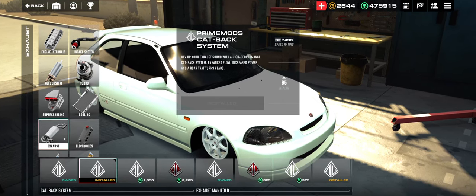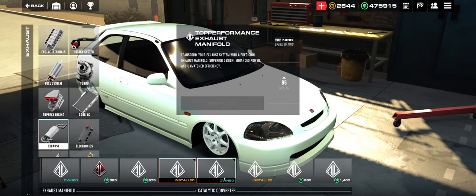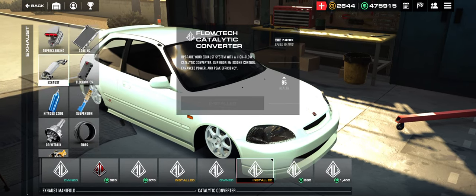For cooling, leave it all stock. For exhaust, you want to do Prime Mods Cat-Back, the Top Performance Exhaust Manifold, and the Flow Tech Catalytic Converter.